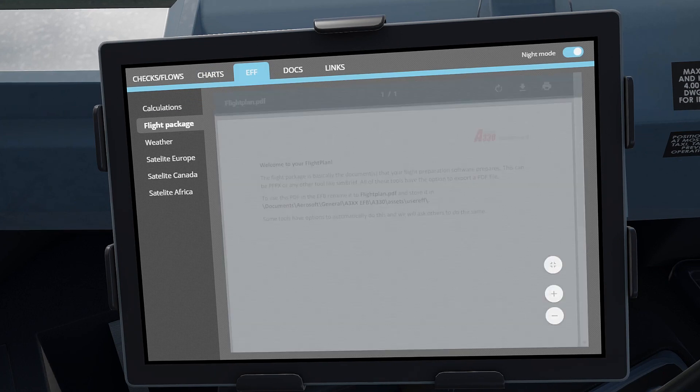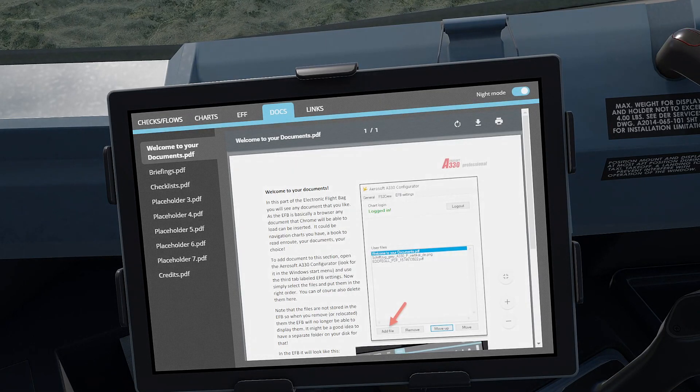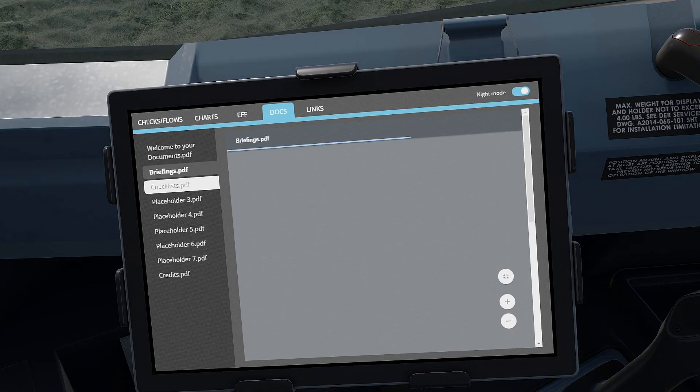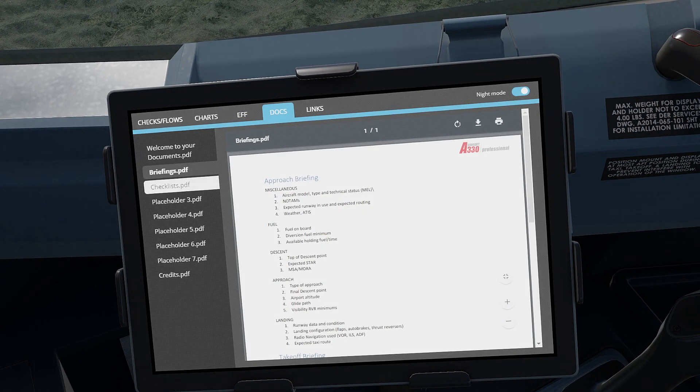By clicking the top of the tablet and turning on the green light, you can use your keyboard to type. For the most part I tried to avoid using the more sophisticated features of the EFB simply because it is still unstable and the developers are currently still working on it.